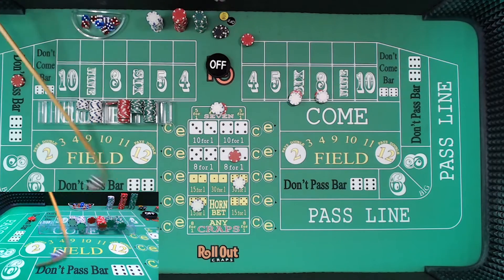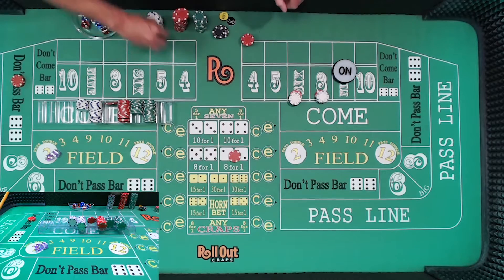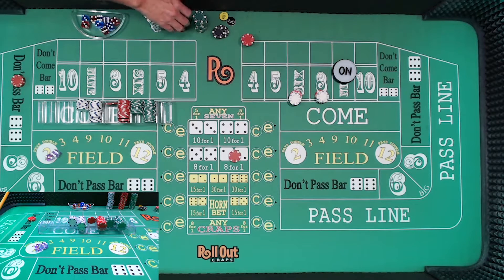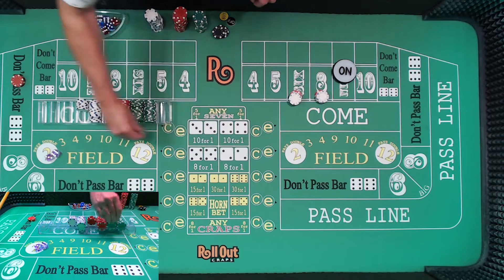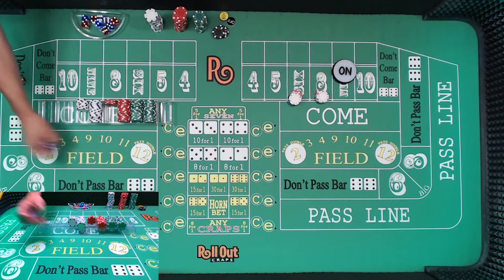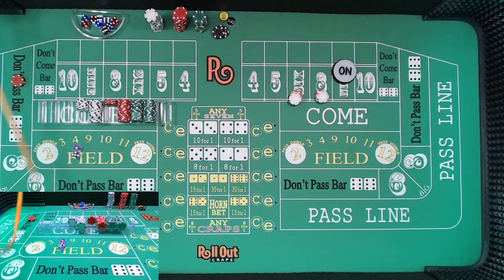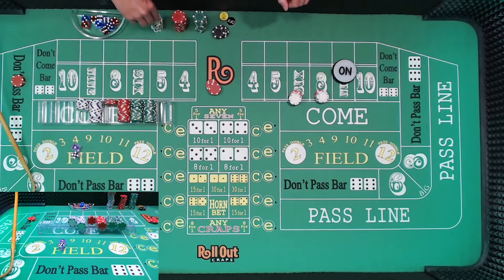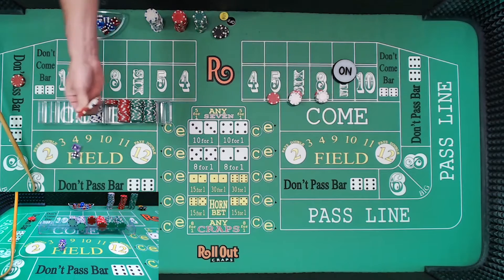Nine — center field nine. So nine is going to be the point. What we lose is we lose the eight, and we lose the boxcars and the eleven, which is $12. We're going to go ahead and take the lay bet down and the hard way down. Now we have $40 don't and $36 out there. We're looking for a six or an eight — and there's a six. That's going to be a $21 winner. We're going to rack the six bucks.